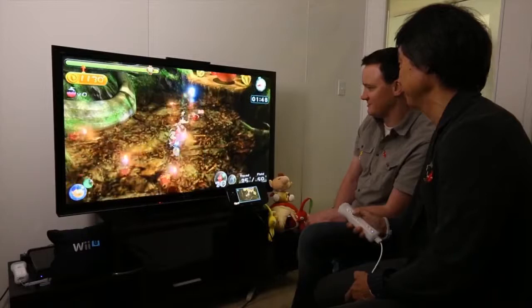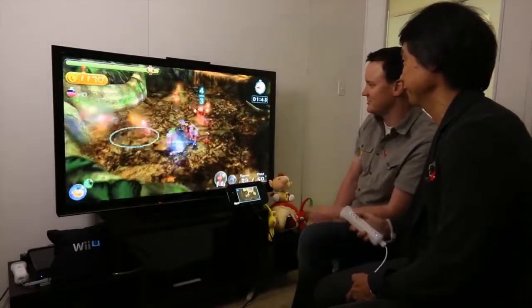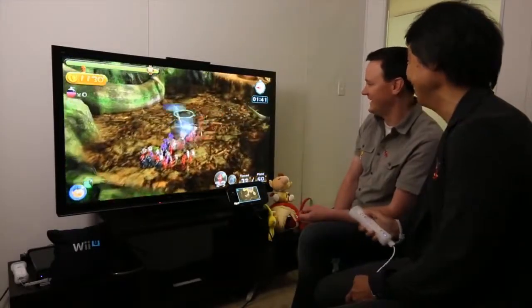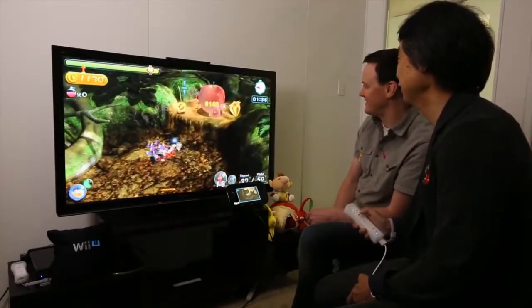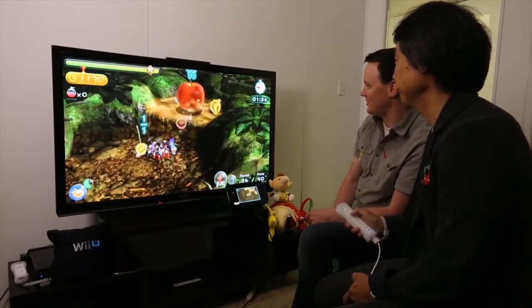A couple of rock Pikmin caught fire. They're running — Mr. Miyamoto, what are you doing? They haven't died yet. So if they're on fire, you can blow the whistle and call them and that will blow out the fire.